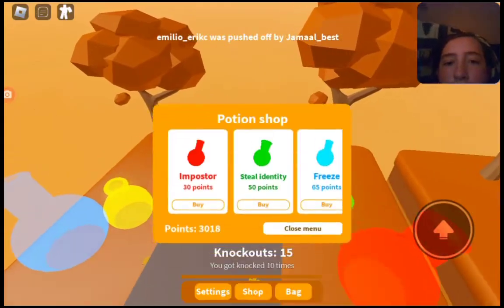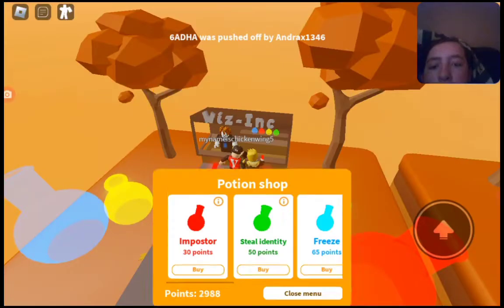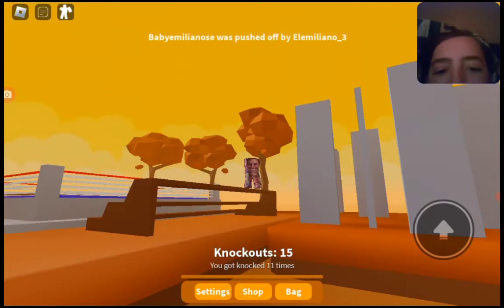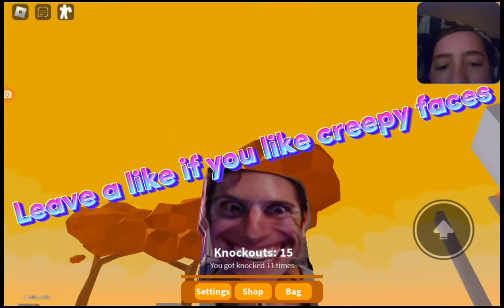Here is the potions shop. We've got Impostor, which makes you look like a little Among Us impostor — I know it doesn't look exactly like one, but it has a creepy face on it so I guess it counts.